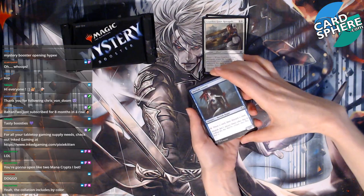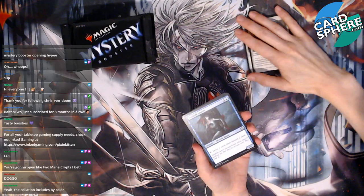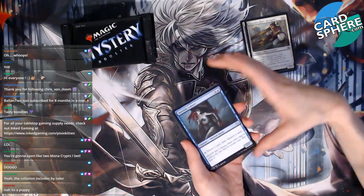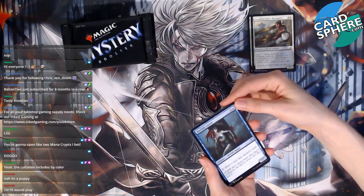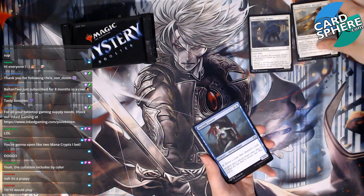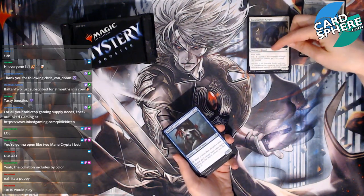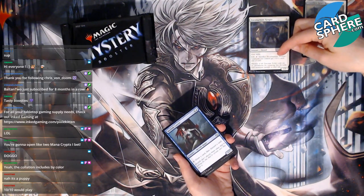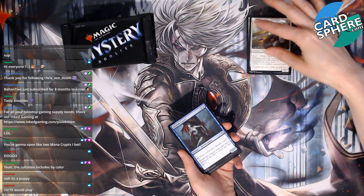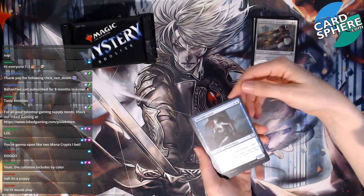The collation includes cards by color. I don't really know how to set these out, I'll just set them by color. Oh, it's a puppy! Ten out of ten would play. It has first strike, that's pretty nice. Seven mana, tap and sacrifice it — creatures you control get plus two plus two until end of turn. Honestly that's not great. Sorry dog. And we have a Merfolk Looter.